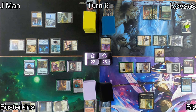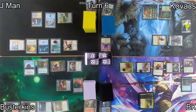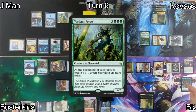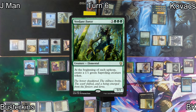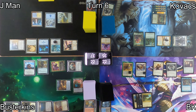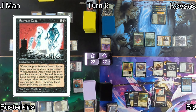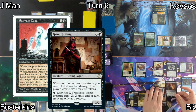I declare blocks — Sun Titan will kill Maja. I drop down to 22 life, and then Kovacs plays his Verdant Force with the extra mana he generated. I draw a card off of Rhystic Study and he passes. He makes a Saproling on my upkeep.